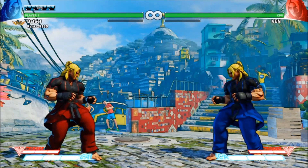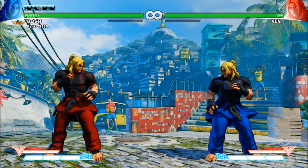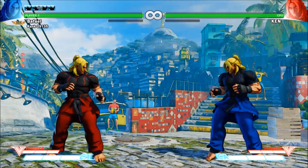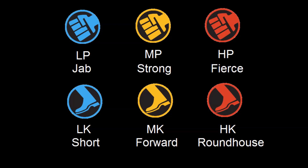There's light punch, medium punch, and hard or heavy punch, as well as light kick, medium kick, and hard or heavy kick. In writing they're often shortened to LP, MP, HP, LK, MK, and HK respectively. Many players know these buttons shorthand as jab, strong, fierce, short, forward, and roundhouse. These are much faster to say but considered somewhat dated, and the only reason I'm telling you is that many long-time players and tutorials will use these words interchangeably, so it's still a good idea to learn them.